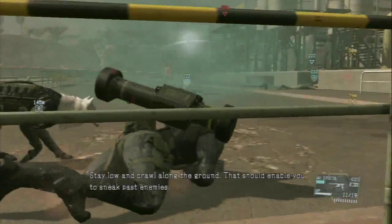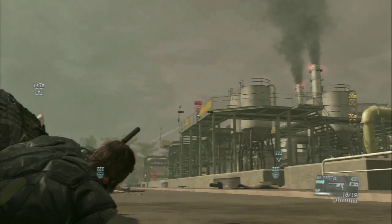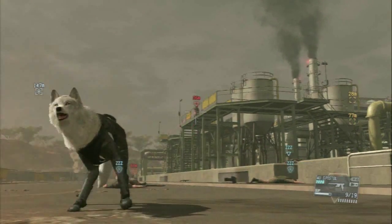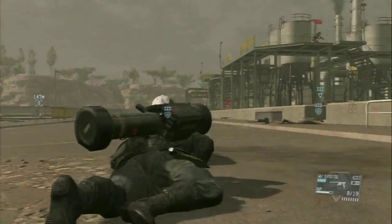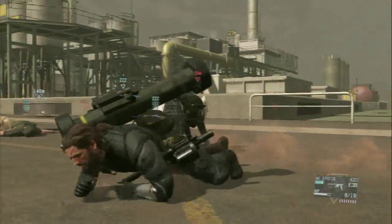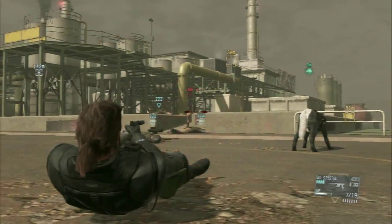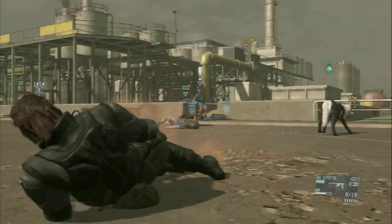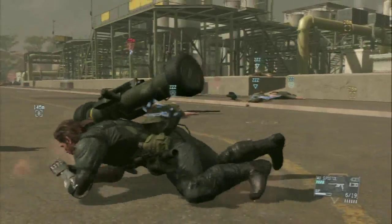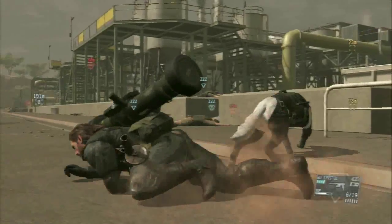There's a sniper that's spotted me. Crawl along the ground — that should enable you to sneak past enemies. I'm going to try and take that guy out on that upper level again, one less guy. I'm going to try and fulton extract all these guys before that sniper sees me.